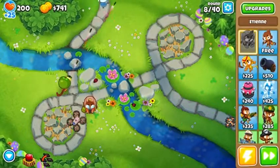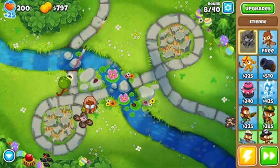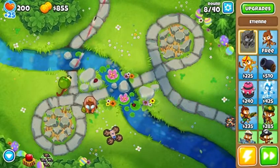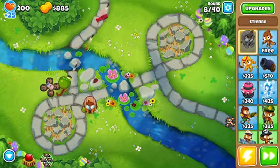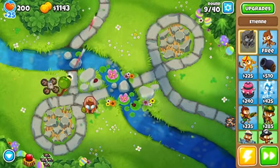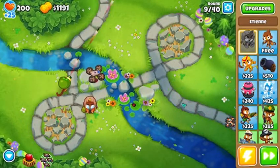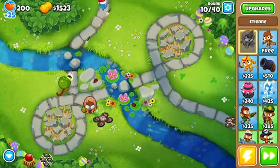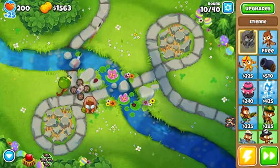The golden balloon basically appears from rounds 21 to 30 once, then rounds 31 to 40 once, 41 to 50 once, 51 to 60 once, 71 to 80, and so on. So every time it basically gets better and stronger to beat.